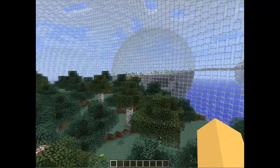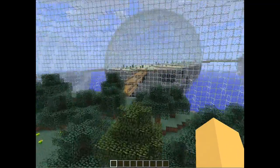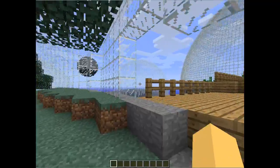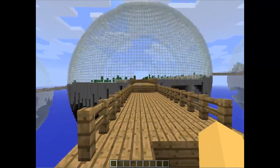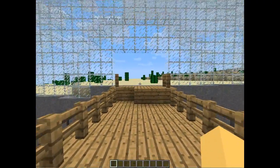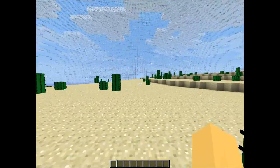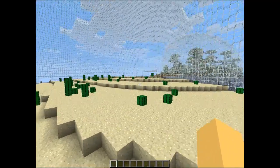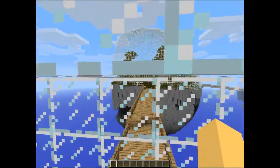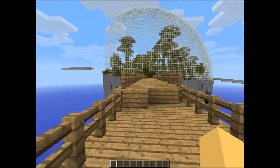It works with Forge and ModLoader. What you do is install the mod, then go into Create New World, click World Options, and click down until you get Biospheres as the world type.